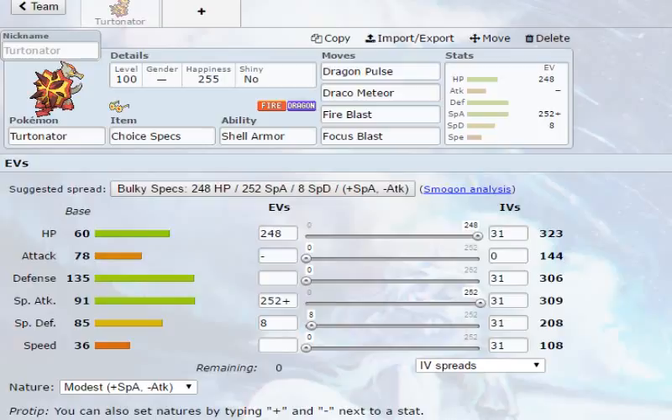You can get Shell Smash on it, but this is going to be our Choice Specs variant, which is the most used version of this Pokemon to date. We're going to make it Modest with plus Special Attack, minus Attack, and then give it max HP — 248 in HP, 8 Special Defense, and 252 in Special Attack, so we have the best Special Attack possible on it. At level 100, it'll have around 309 Special Attack, which isn't the best.